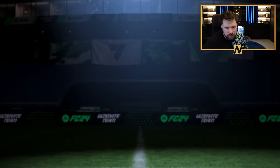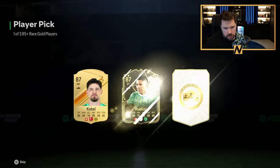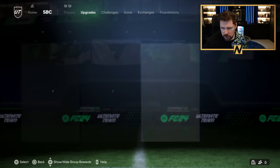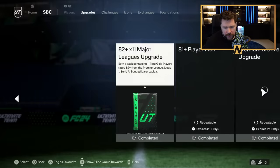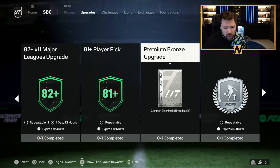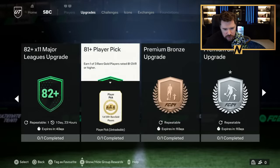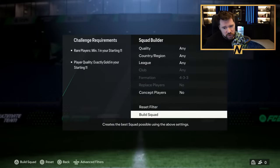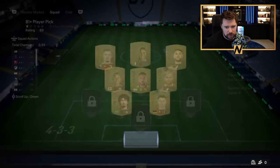Give me a big player - give me a Team of the Week please! Should have taken Harry Kane for the exchange, but Rui Diaz is there. The 83 by 10 is back, 82 by 11 is back again - so it repeats every two days. The 81 player pick is back - I actually didn't think they would give us a player pick again this week but they have, and it's there for six days. EA are doing us nice in the menus at the moment, really nice.